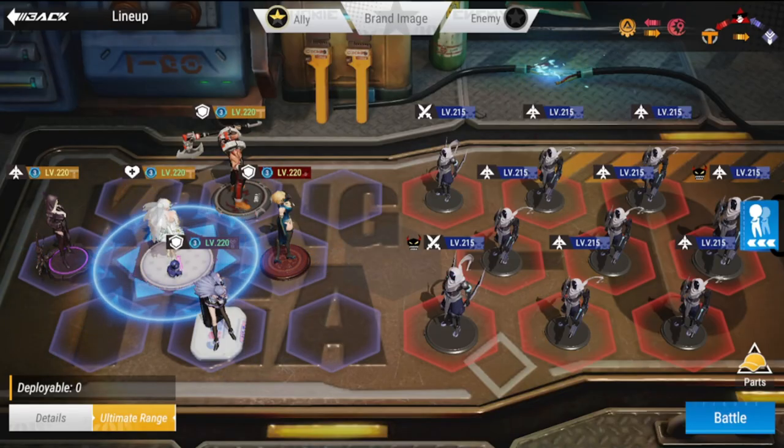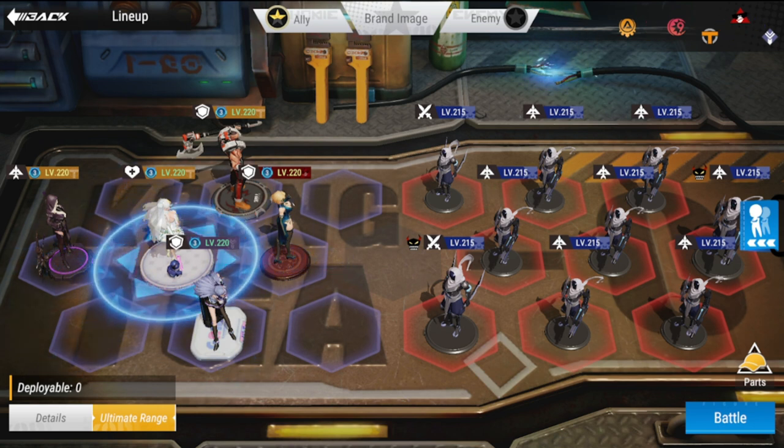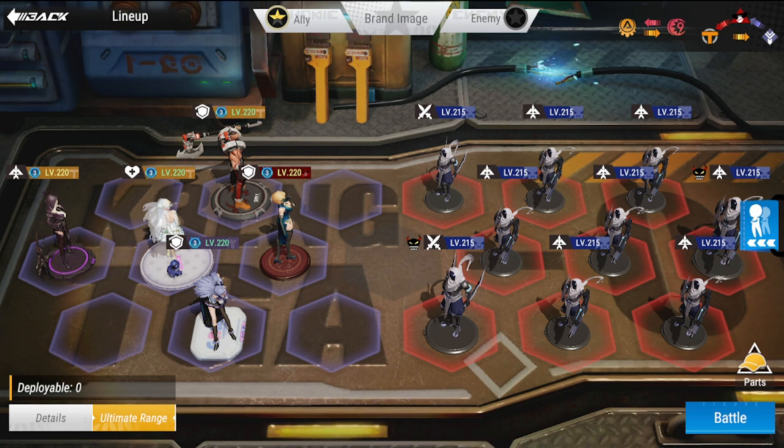Hey everyone, welcome back to Figure Fantasy. We are here at Code V, Stage 17, using a freeze or frost combo to survive this. Let's check this lineup and see if I can clear this one.